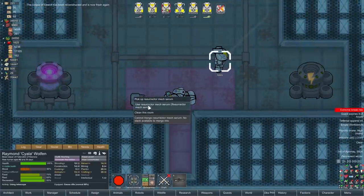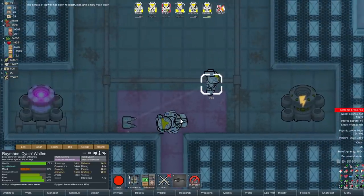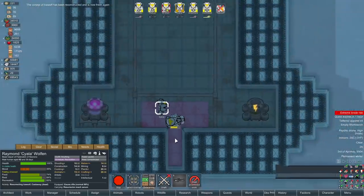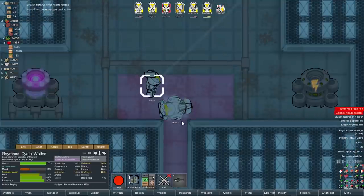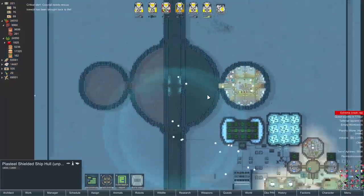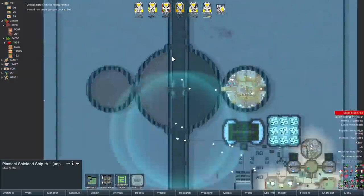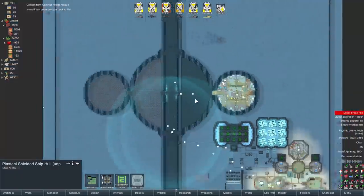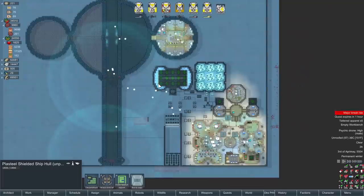There we go, now we can resurrect him. Back to the seven people that we're supposed to have in the first place - obviously minus Stake. Hopefully eventually today a quest to resurrect Stake will come around at some point. We'll have the squad back together and I'm really hoping we can get some recruits as well. Because like I said, I didn't want to leave this base - it was meant to be kind of a drydock factory to be able to produce ships as quickly as possible.